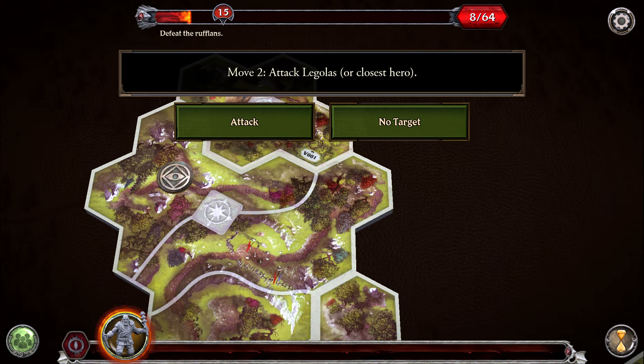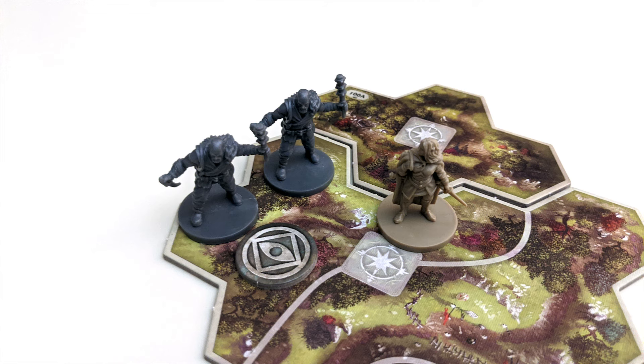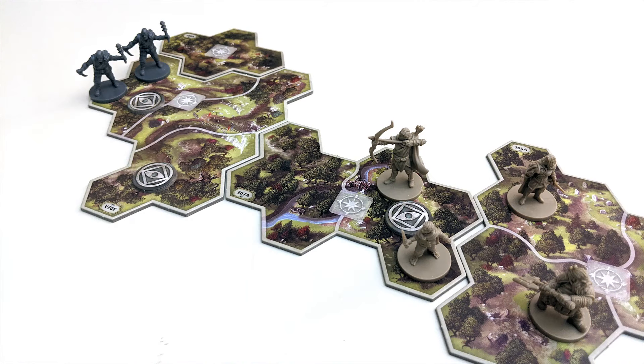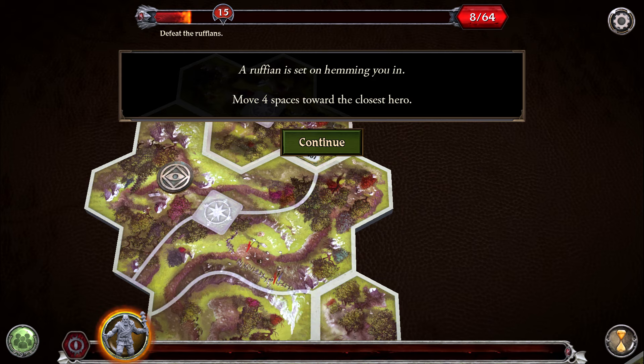Once everyone is finished, hit the hourglass symbol on the app and the Shadow phase begins. During this phase, the app will activate each enemy group on the board one at a time. They'll attempt to move toward the indicated hero via the shortest available path until they're in range of them. If the named hero is too far away but another hero is closer, they'll move toward that hero instead. Once in range, they'll attack and inflict damage or fear. However, if it would be impossible for the enemy to get within range of any hero, select the No Target option and they'll do something else instead.